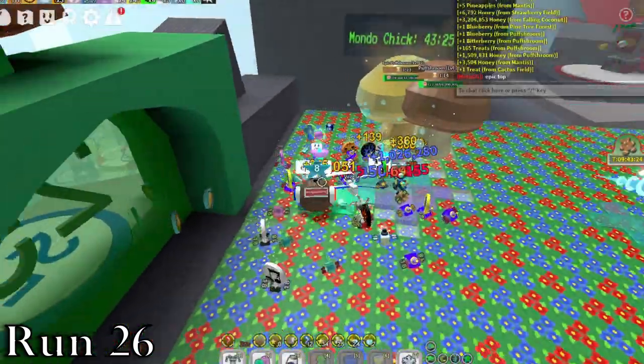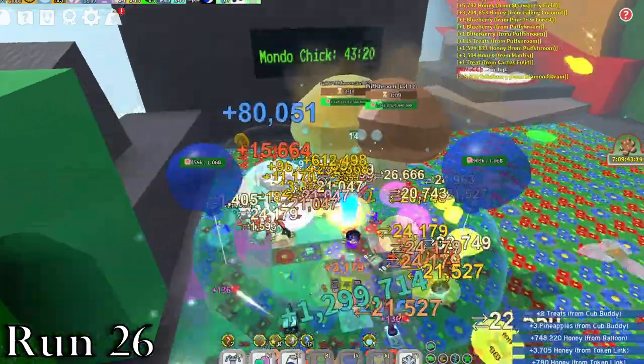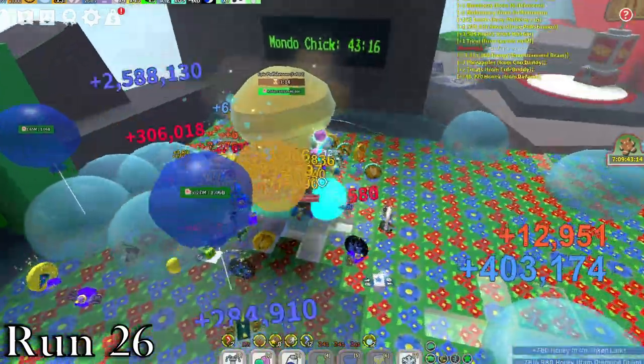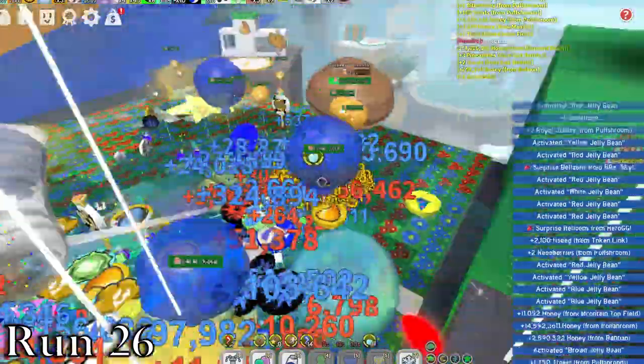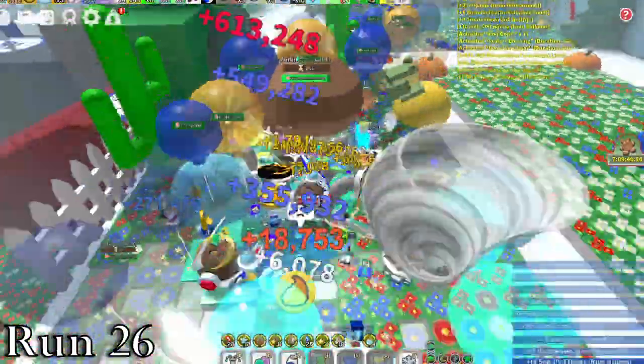On run 26, we got yet another epic puff shroom in mountaintop. The other two that we got both gave me horrible rewards, so what did this one give? That's right — nothing. More honey tokens. After taking down that puff, we continued to level up our puffs, before eventually breaking a level 17 one in cactus, so it was a pretty good run.